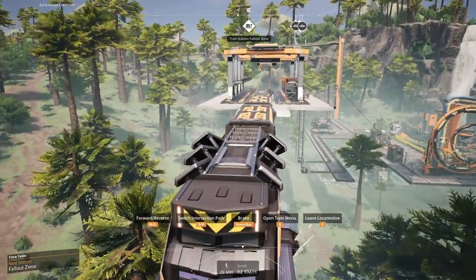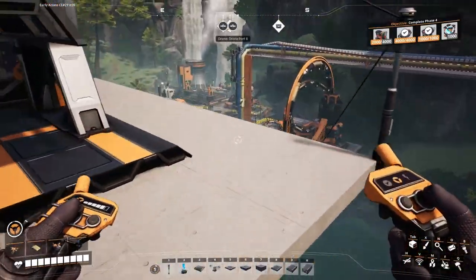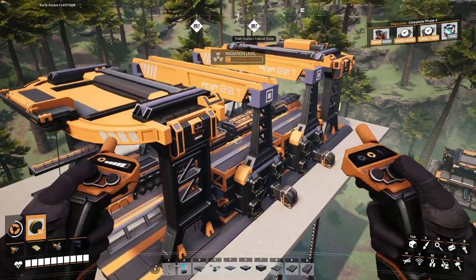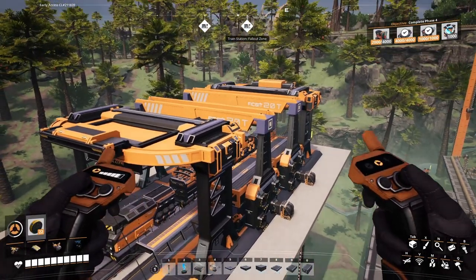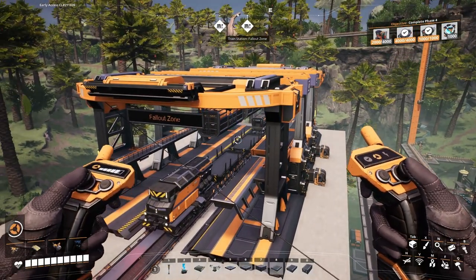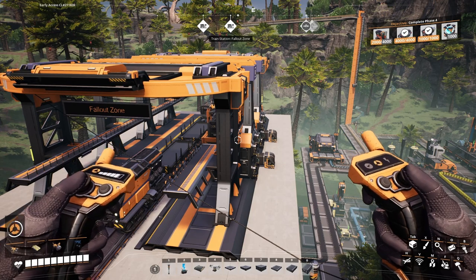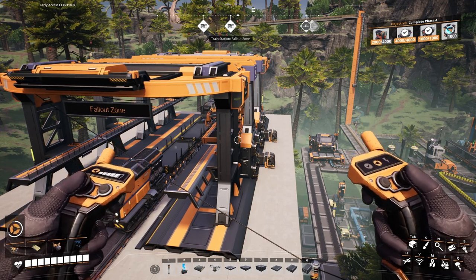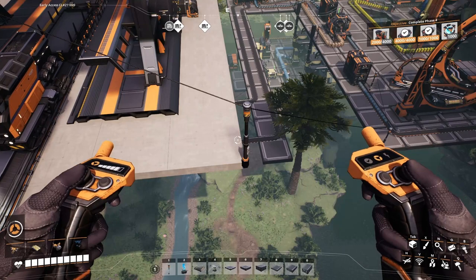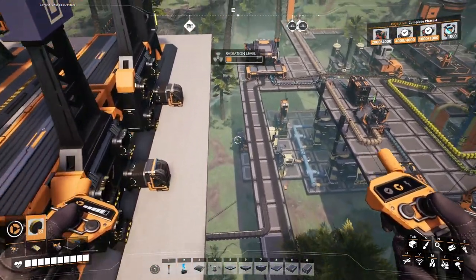A short hop later and we are pulling into this station. Let's hop out and make sure everything unloads properly. Can I get out of the radiation and still see what's going on? Just about. We are unloading - that's a good sign. And that should set off back again. Hooray. Yes, it's all working.